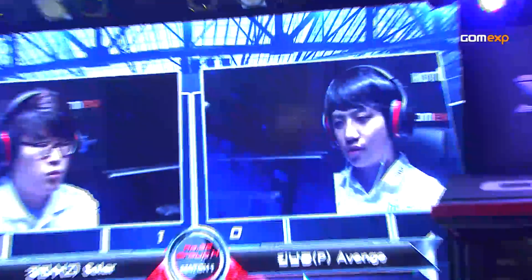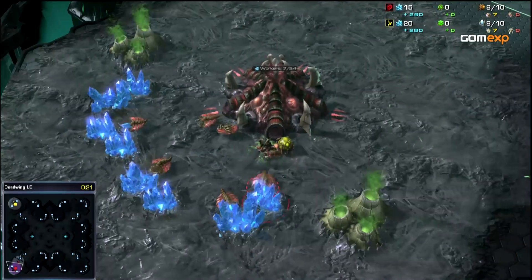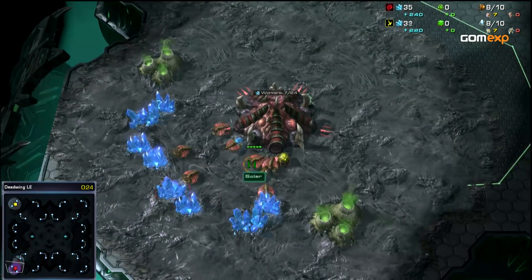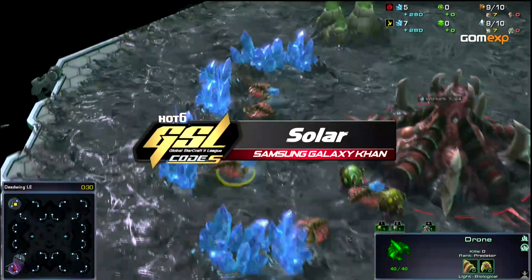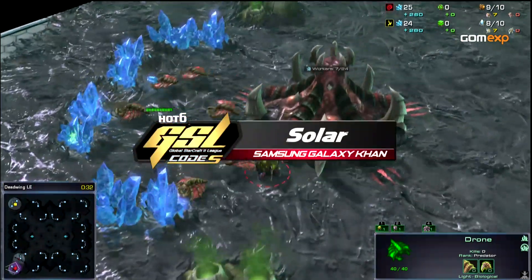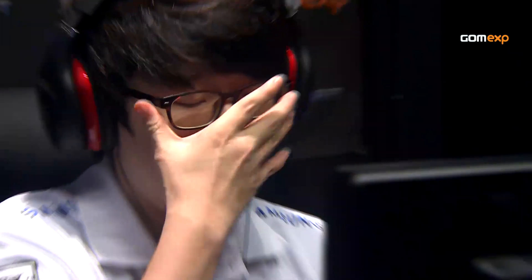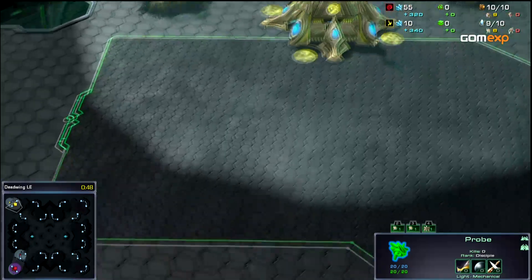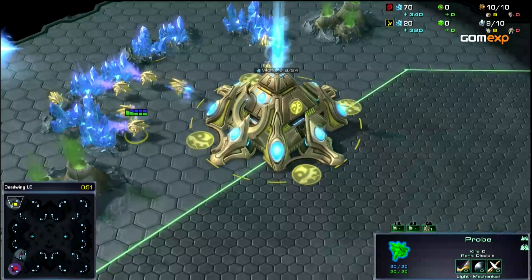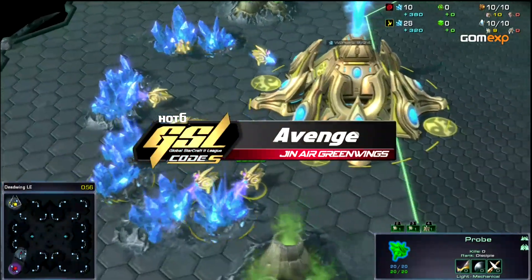He's going to be eliminated here from the GSL Code S. In the bottom left, we have our Zerg player — Samsung Galaxy Can Solar. Really clutch victory for him there, despite the hidden base. Such a cool game. In the upper left, we have our Protoss player, Genaire Greenwings Avenged.